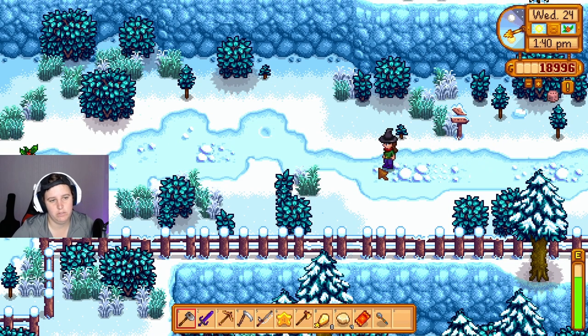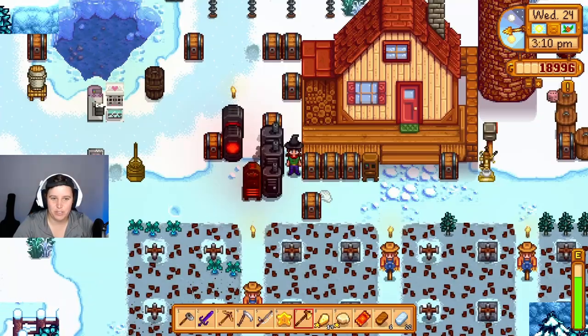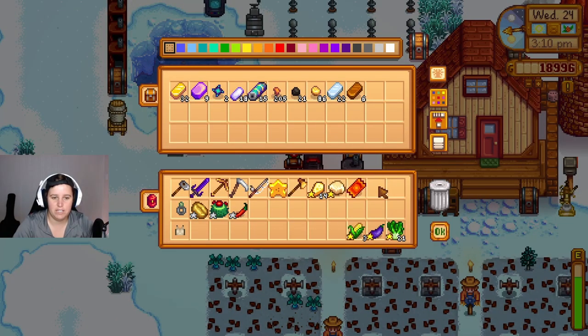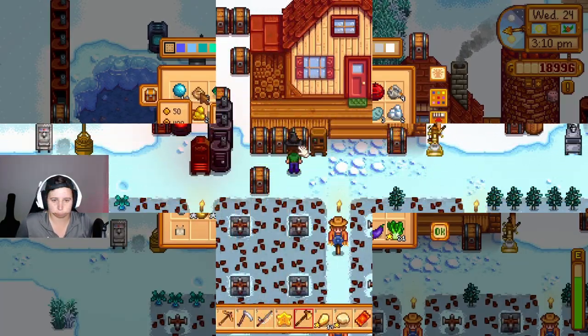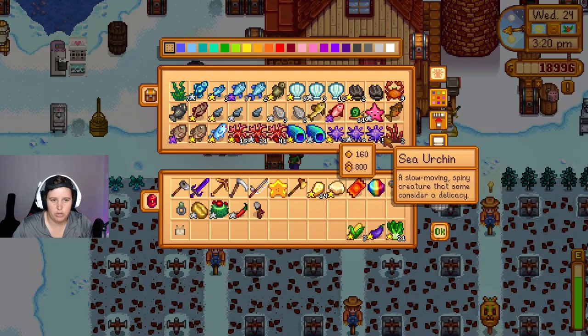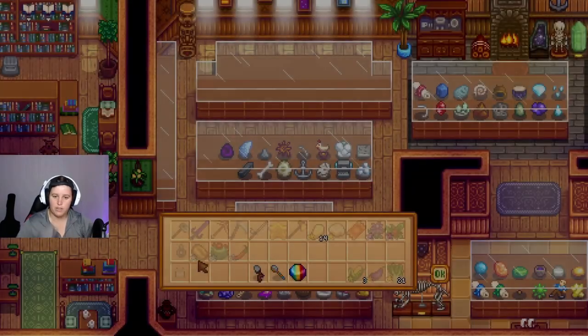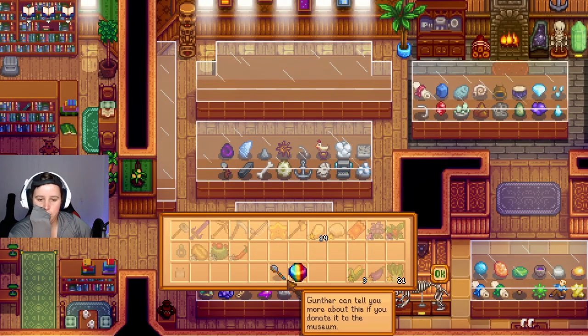Let's buy the big chest recipe. Artifact run — that should work. Maybe we'll do a chest sort today. What does it cost to make the big chest? Copper bars — we don't have any. Let's not do the chest sort first. Let's go to the museum because we can't do that whenever. I thought I had more to donate, honestly — I really thought I did.